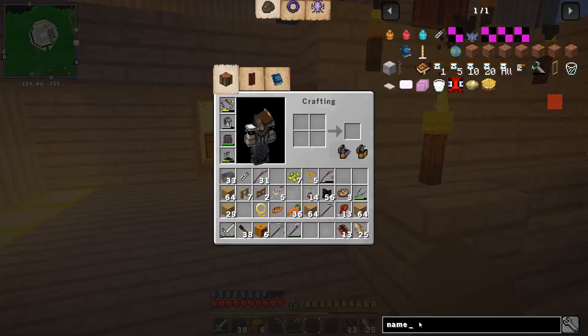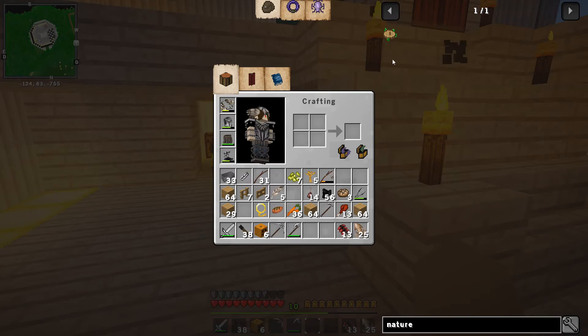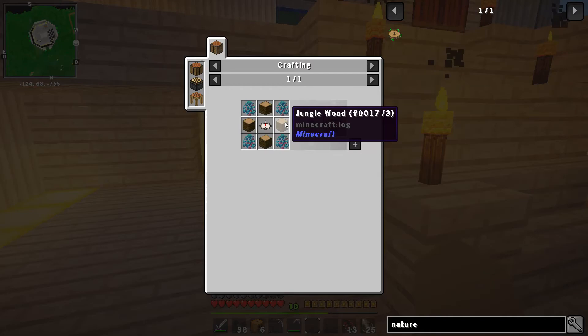I also installed a new mod called Nature's Compass. Here it is, and I want to figure out how to make this, because I need to find some cactus so that I can make some cactus green dye, so that I can make the deco bench. I need some saplings, its corresponding wood, and a compass, which shouldn't be all that hard.